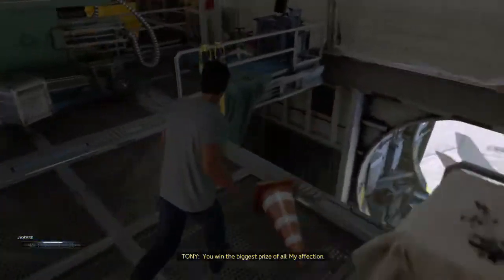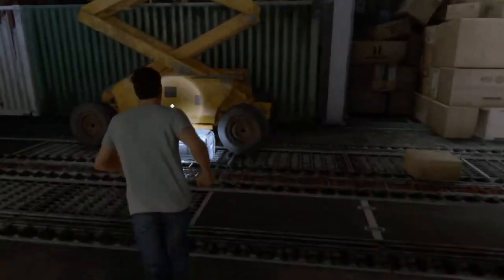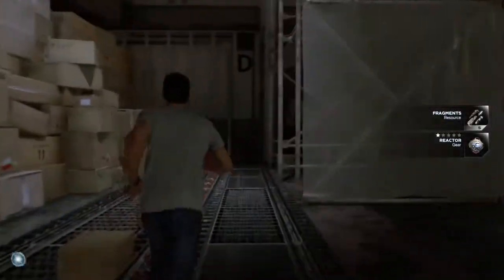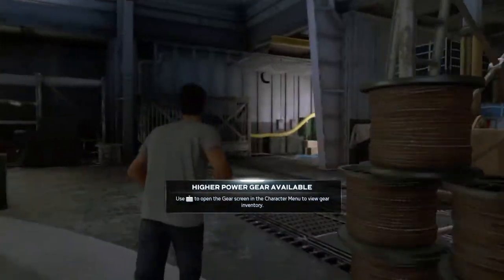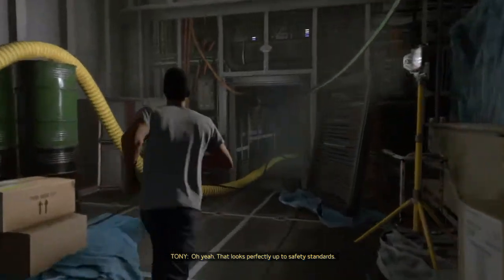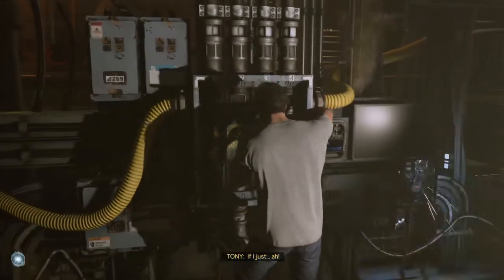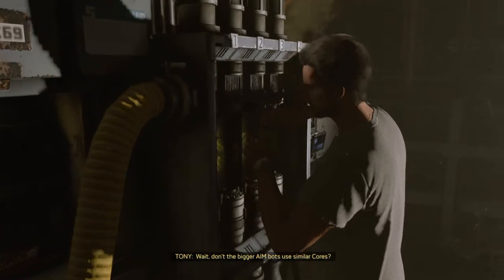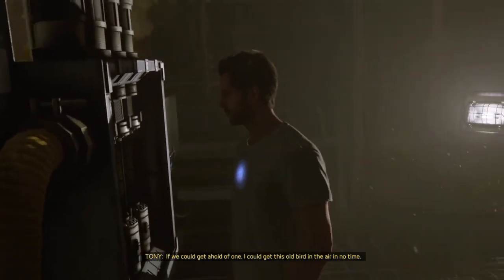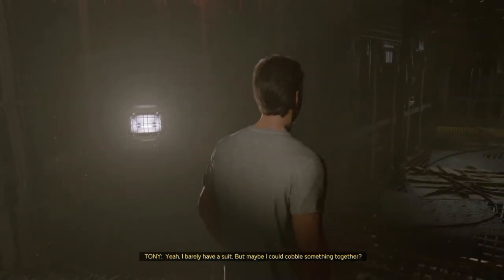Do I win a prize now, sir? You win the biggest prize of all - my affection. Exciting. Is it in this box? Lower deck corner. Higher power gear now available. This looks hopeful. Very, very safe. It's definitely the initiator cores. Wait, don't the bigger AIM bots use similar cores? If we could get a hold of one, I could get this old bird in the air in no time. Someone would need to procure said initiator cores. Yeah, I barely have a suit. Maybe I could cobble something together. I'll search inventory for leftover pieces of armor.